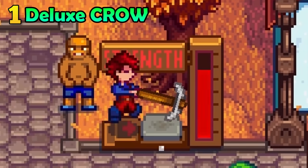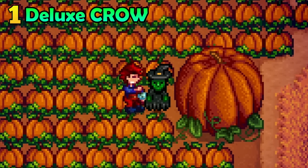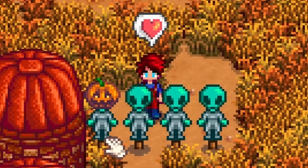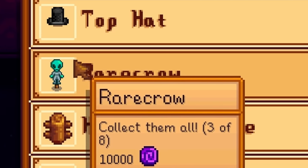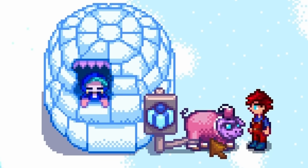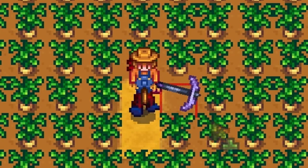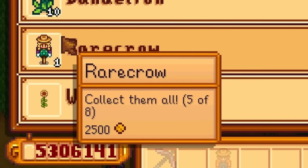This rare crow can be found at the Stardew Valley Fair for 800 star tokens. The witch rare crow can be found at the Spirits Eve festival for only 5,000 gold. The alien rare crow can be bought at the casino with 10,000 casino coins. The snowman rare crow can be bought at the Festival of Ice for only 5,000 gold. You can find the female farmer rare crow at the Flower Dance for a pitiful 2,500 gold.